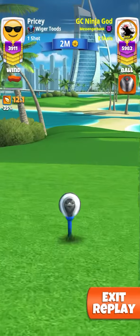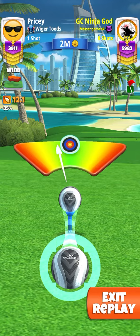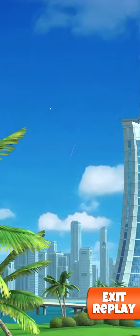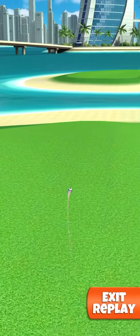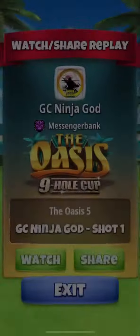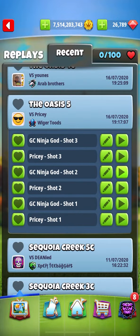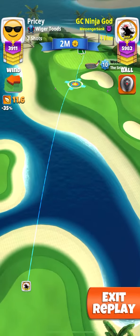Then push right back up to maximum. You've got a bit of a tailwind so it's going to carry further than the ball guide looks on the initial setup. It's quite a safe drive — there's no trouble left or right. If you get to somewhere around 390, that'll leave you a near minimum distance sniper shot.